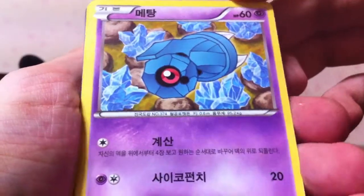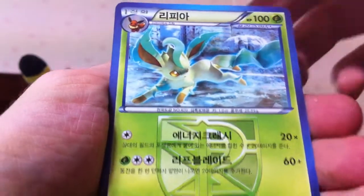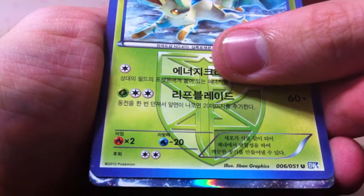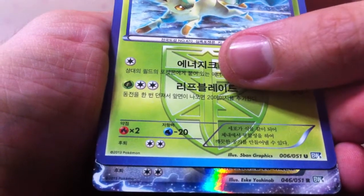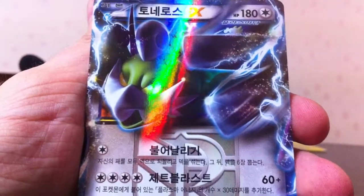Probably a rare in this pack — should be. Beldum, Weevile, Pachirisu, Leafeon, and oh — that's an EX. Is it a full art though? No. Regular rare. Tornadus most likely? Yes, Tornadus EX, who I believe I already have.